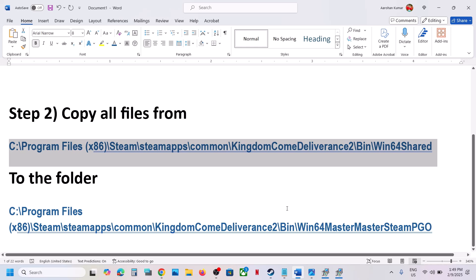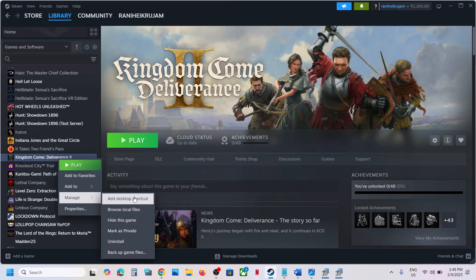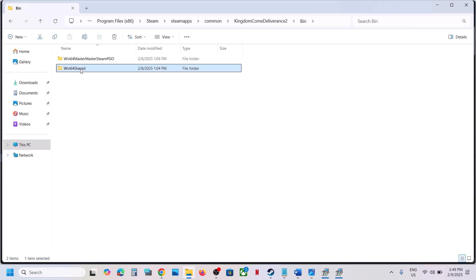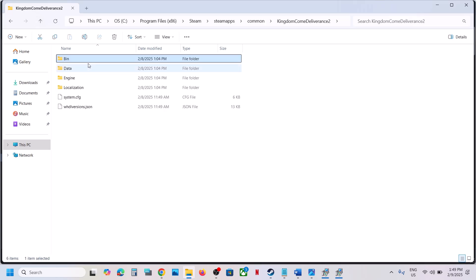Go to the game installation location. Open Steam, right-click the game, select Manage, and click Browse Local Files. Open the bin folder, then the win64 shared folder. Before making any changes, create a backup of the bin folder — copy it and paste it to the desktop so you can restore it if something goes wrong.